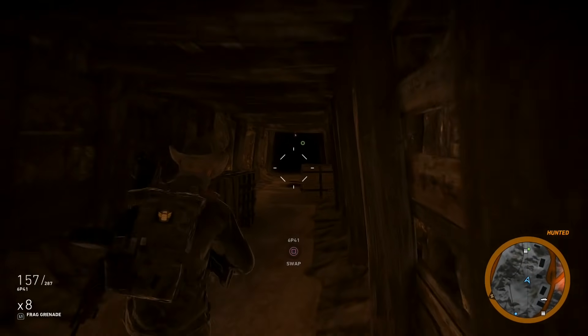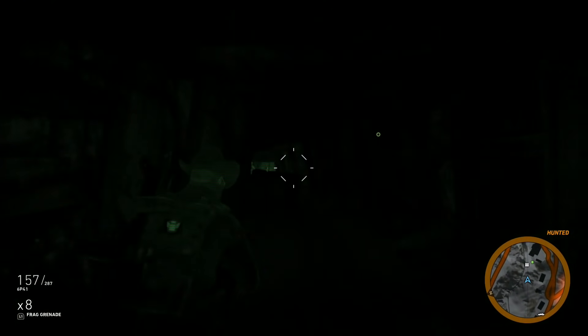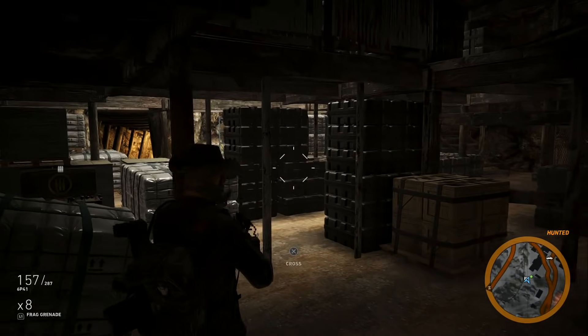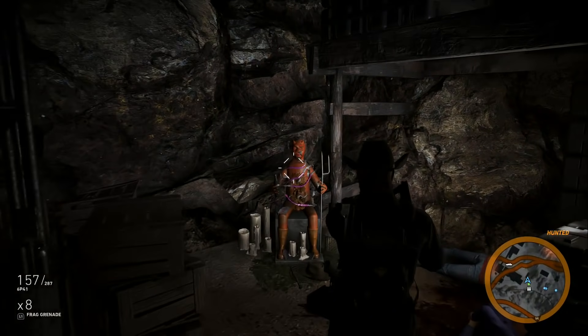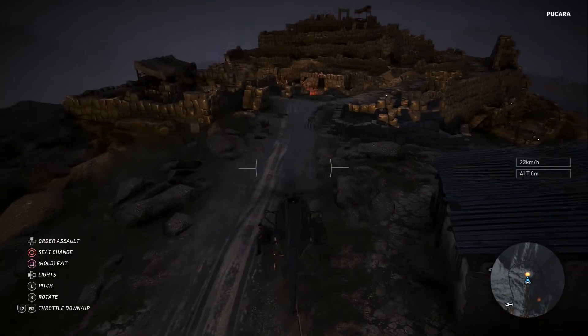Continue walking straight — there will be enemies in this one as well, so take them out. Just keep going in this direction and eventually you'll see the third statue. There are also going to be some enemies around that statue that you'll have to take out. This statue has a sign that says Fortress.